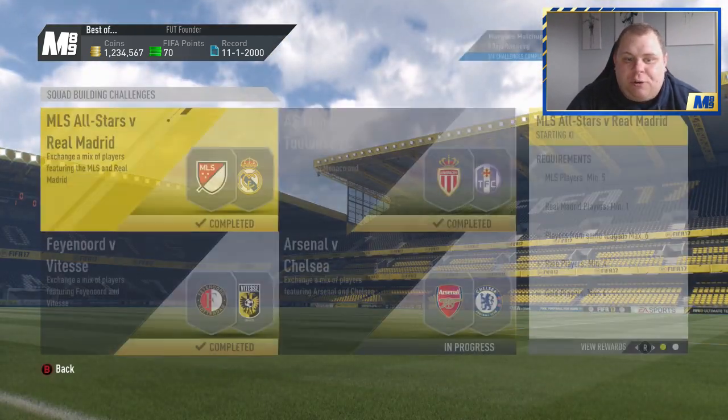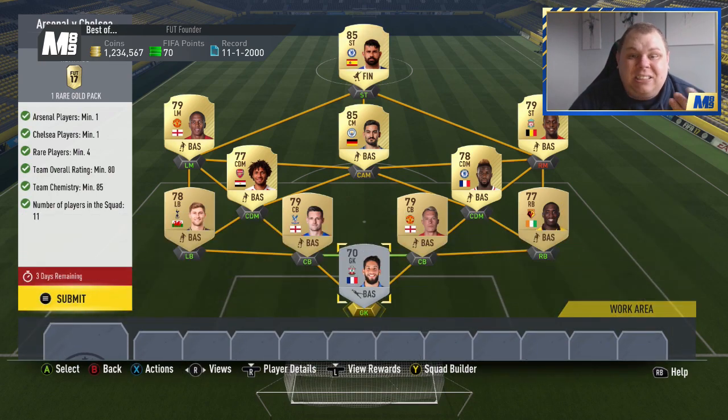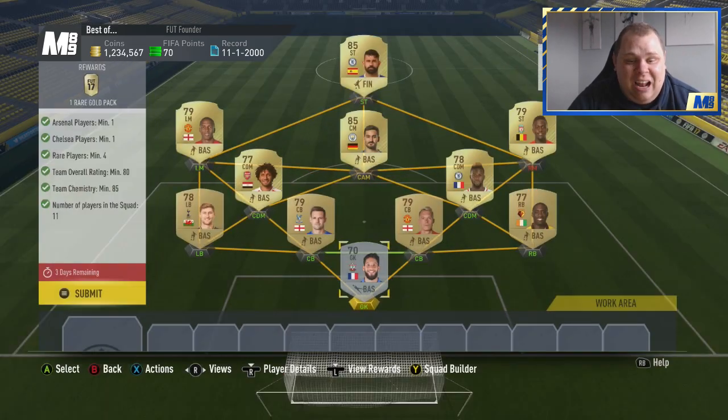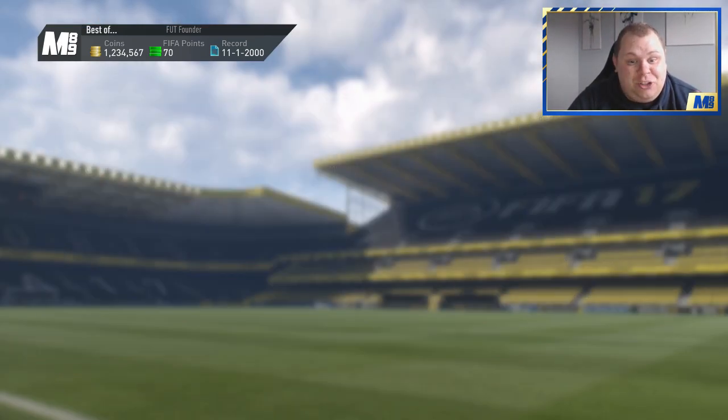We'll submit that and get on to the last one because the last one is the most expensive. And you get another one rare gold pack - this is what I don't understand because all of them were very cheap until this point. Because the Premier League is very expensive - Gundogan is like 10k, he's like 16-17k, so they're not cheap. Origi is at right mid, we have Young at left mid, Elneny is our Arsenal player, our Chelsea player is the new transfer Bakayoko. We have Judge, Edge, Jones, Dan Davies, and Hassan - never heard of him. We'll go ahead and submit that and we should get a team of the season player - yes we do!